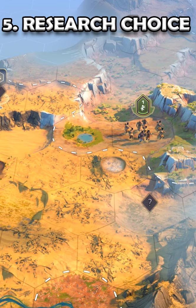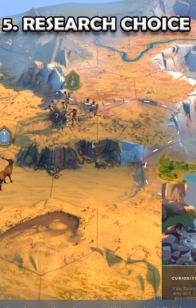The Kalendo is a good first scientific research, assuming you've settled in a spot which has decent luxury resources.